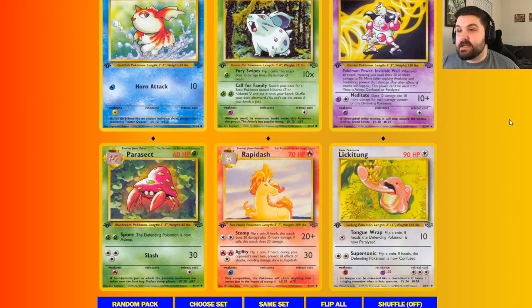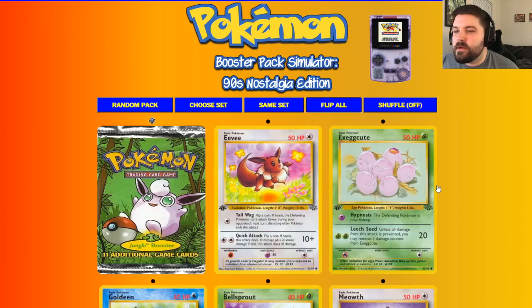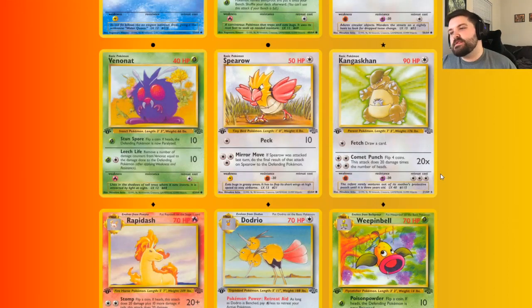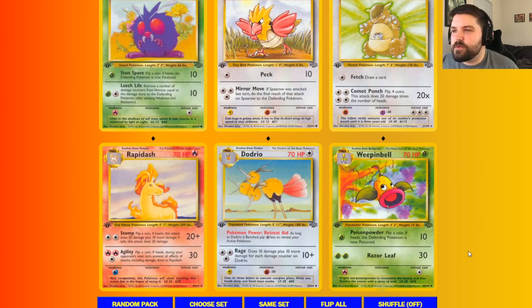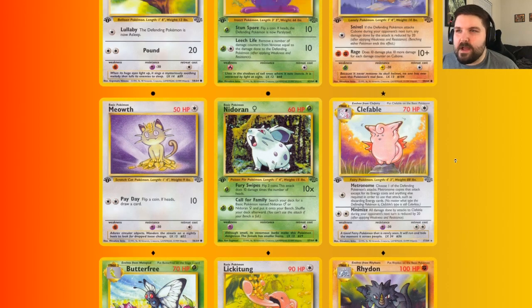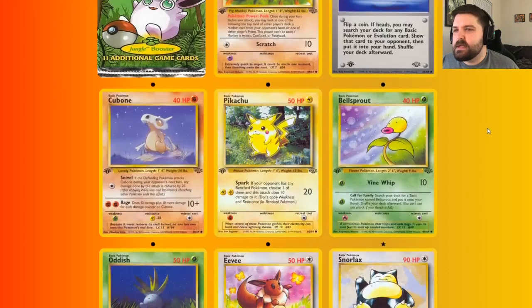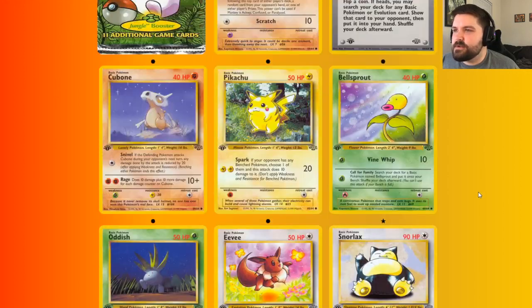Mr. Mime number 3, third Lickitung, and a fifth Rapidash — that's awesome to see. First Kangaskhan — really need that. I think that's our fourth Dodrio — awesome. Good options for deck building. We have just a ton of deck building options now. Pinsir Foil! Oh man, duplicate packs. Third Clefable — not super relevant. We're also not playing with the reprint set, so our chances at Cleffa are going to need to be a wholly new one. Snorlax! Snorlax has the power of thick skin — it can't be put to sleep, confused, paralyzed, or poisoned.